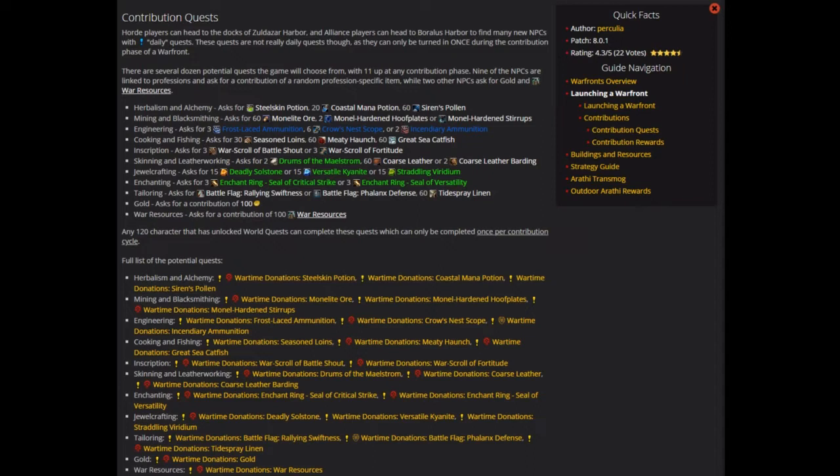The problem is we don't know which of these quests it's going to be until it pops up. For the Horde turn-ins, it was, for example, Straddling Viridium, Steel Skin Potions, Seal of Versatility — that sort of thing — and so the other things didn't spike in price, but those did. So we kind of have to be prepared for any of these given items to spike in price, and for the other ones not to, which means we want to pick up all of these mats when they're cheapest and be prepared to flip any given one at a higher rate.